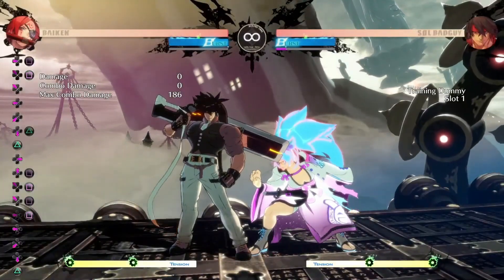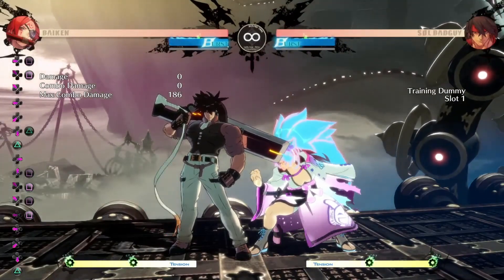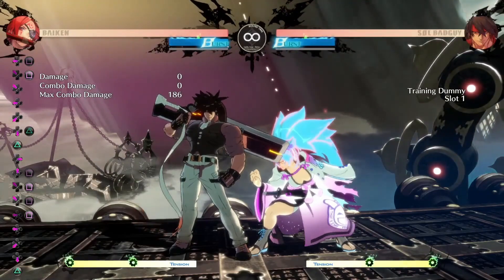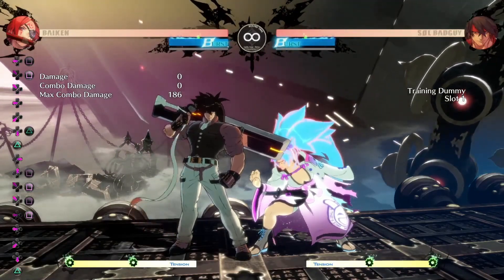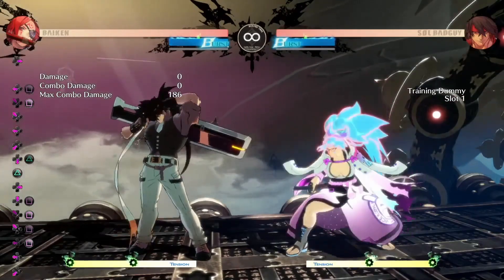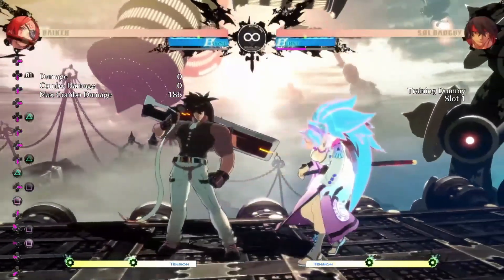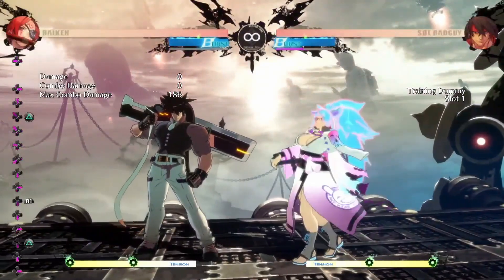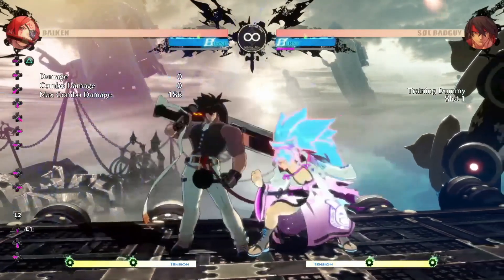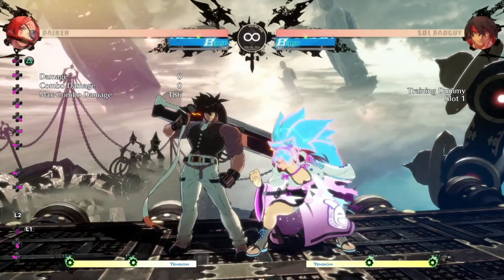It forces my opponent to press a button after the second Block String of far slash into Geish. Why would my opponent just use 6P here? Because it's too risky. I kept going to something else after the first Block String of far slash into Geish. I can go into 2S, 2H, Yasansen, or 2D here. There's so much options I can use — I can even go into Escobar again and reset the whole timing. There's too many options for them to choose 6P here.